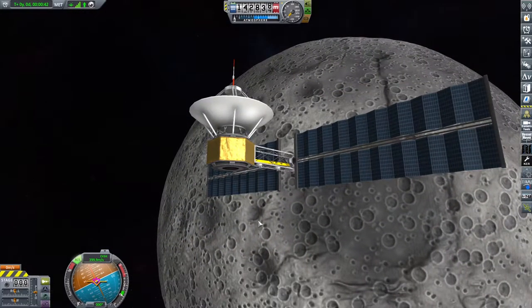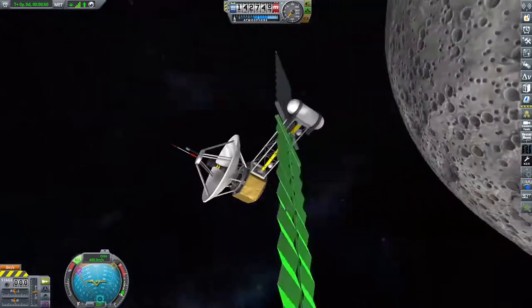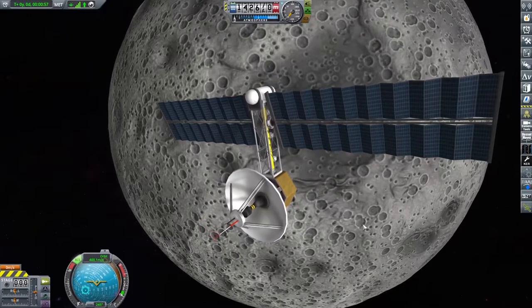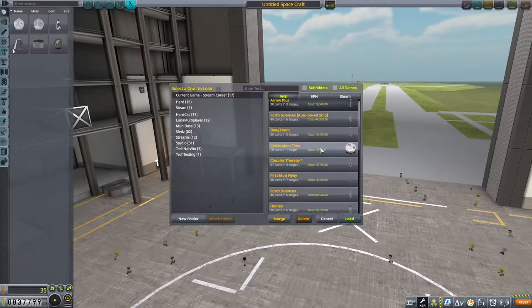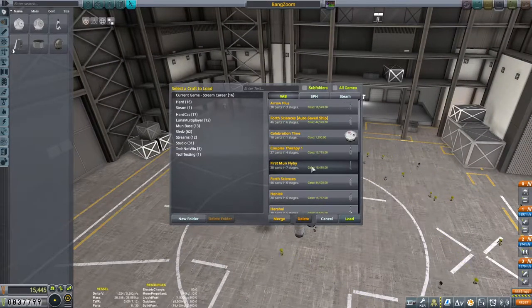Squad have now given us a relay satellite around the Mun, just because we've put this contract into effect. It's got a bunch of technology that I just do not have access to. Maybe at some point in the future we can swing past and grab some of that technology using the same powers of the engineer and just kind of run away with it.